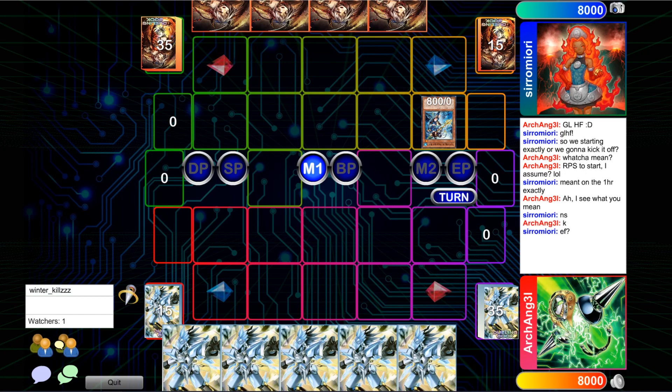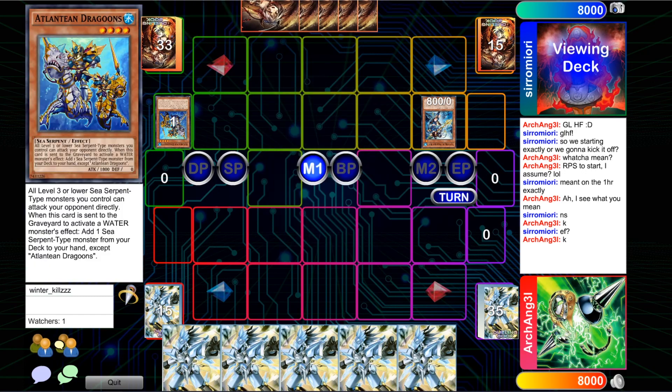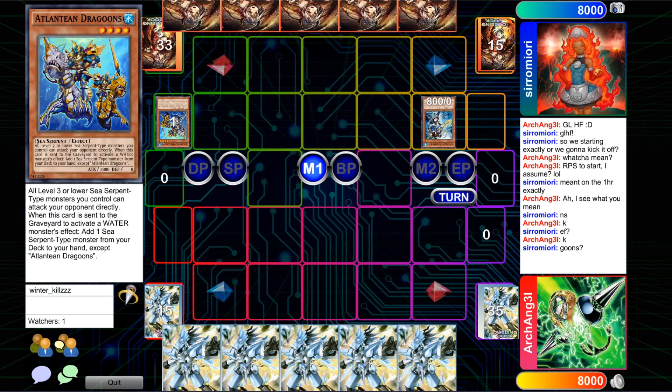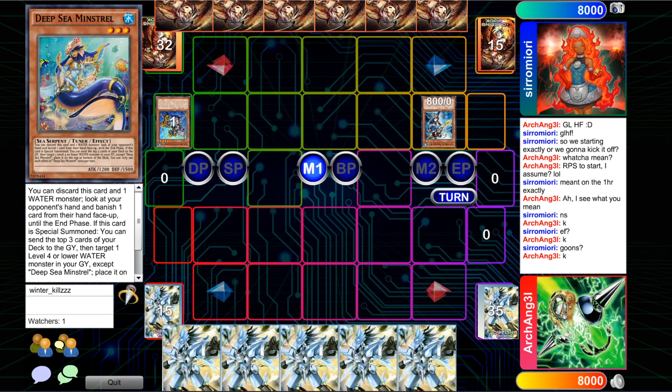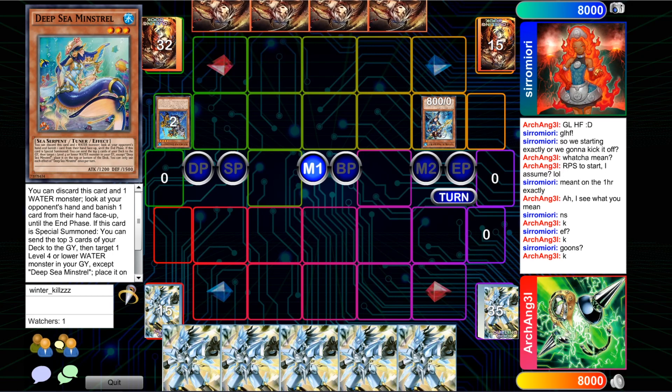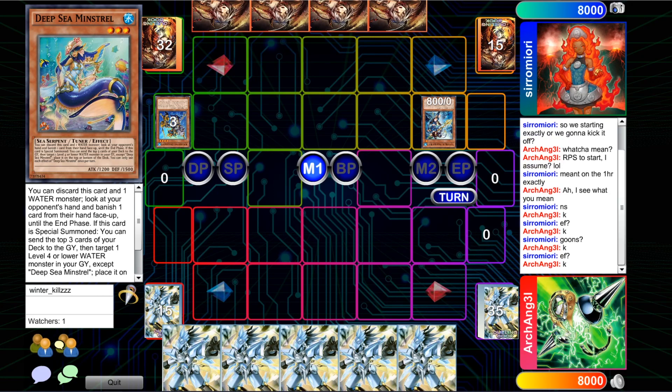We have Mermail versus Infinitrack Trains. With two Mermail players in the running, I figured I had to get at least one of them in a feature match. And lo and behold, it's playing against Infinitrack Trains, a deck I also really enjoy playing. Mermail is winning the die roll and wanting to go first — the deck can play a very strong going-first game, as we all know, and it can also play a pretty decent going-second game as well.